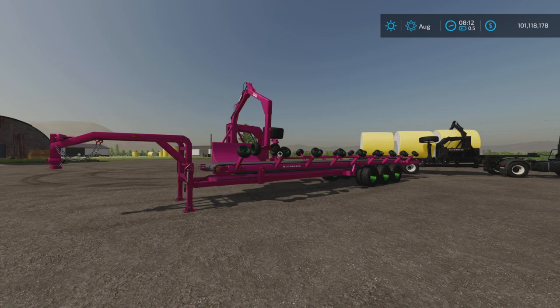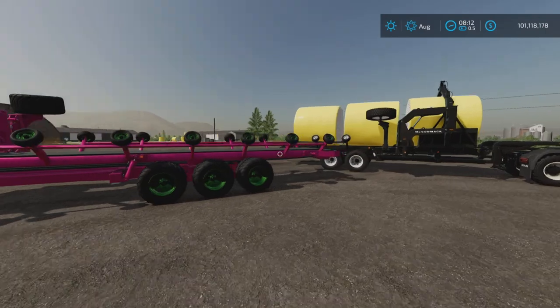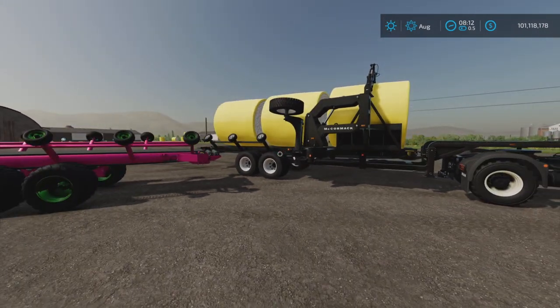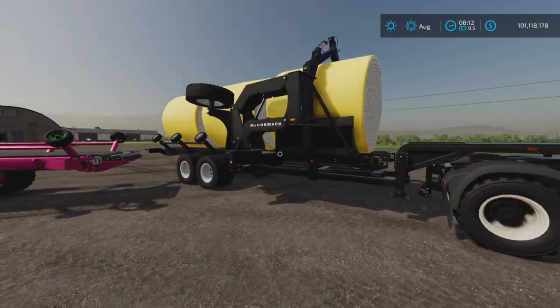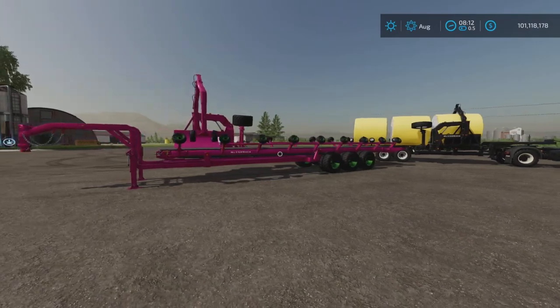It is 19.64MB to download, 11 slots on console. It's a pack of two Cotton Bale Trailers. Now, if you think these look familiar, you would be absolutely correct — they are versions of the base game Cotton Trailers.